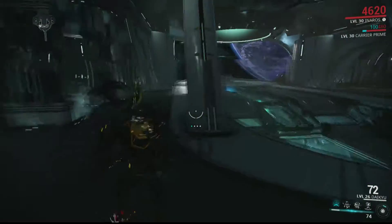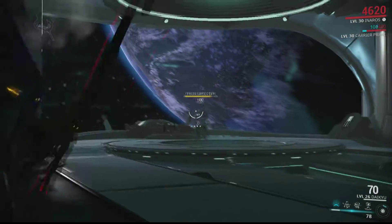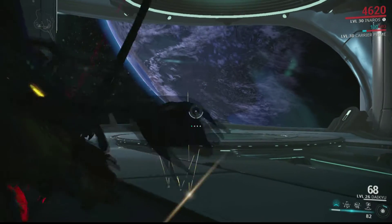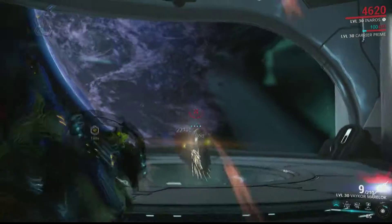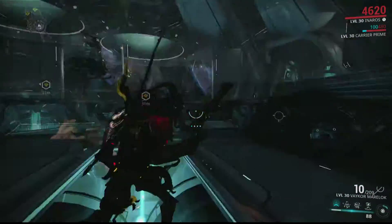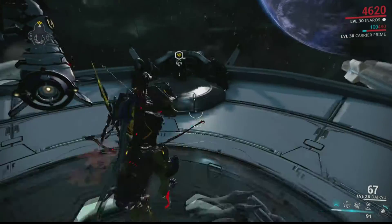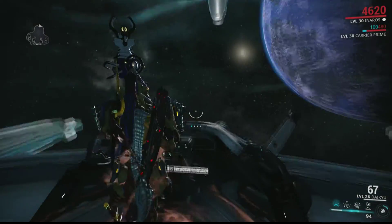Oh, what is that? A Frost Specter! I don't have the patience for it, but I just took him down. Okay, now — activate Junction. Let's see.